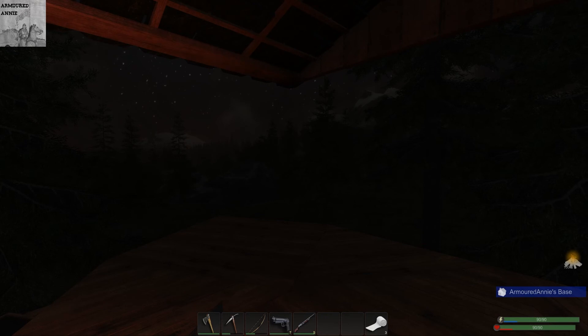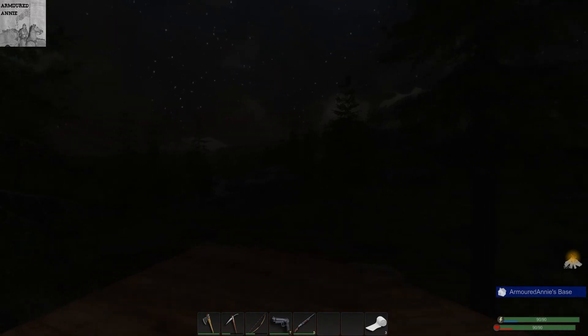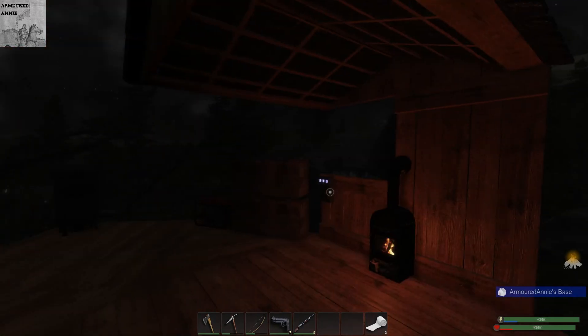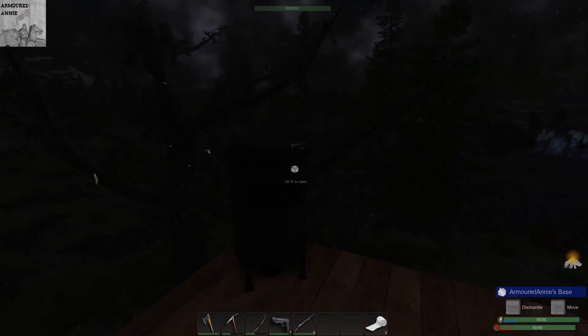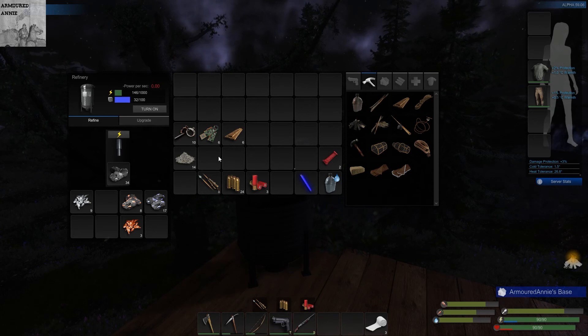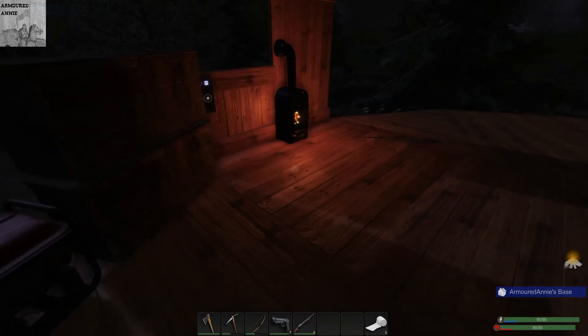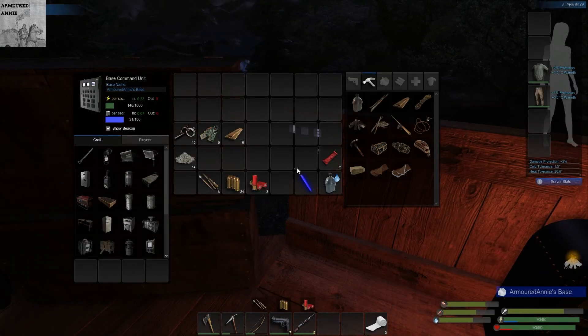Good day everyone, this is Armored Annie. Welcome to my first Subsistence series - we are on episode six, and I have absolutely no idea what I was up to before. Where are we? Yeah, we are smelting some iron, but we clearly need to let some power build up. I could put the generator on, but I'd quite like to use the free power that we've got available.